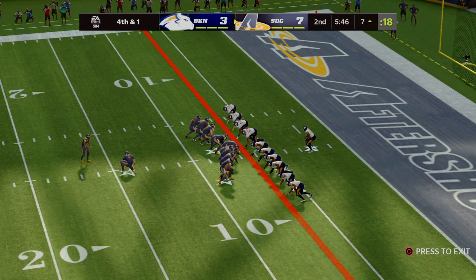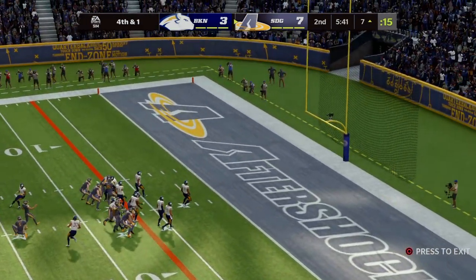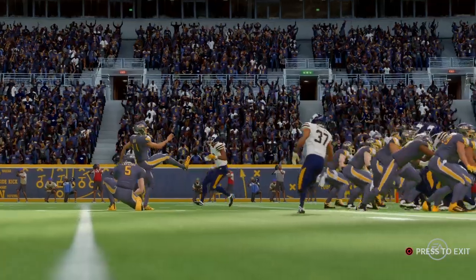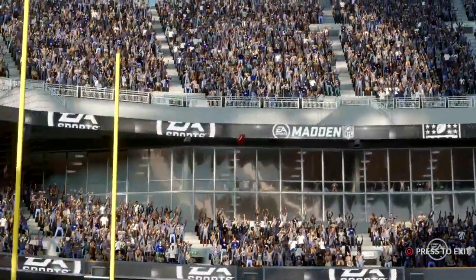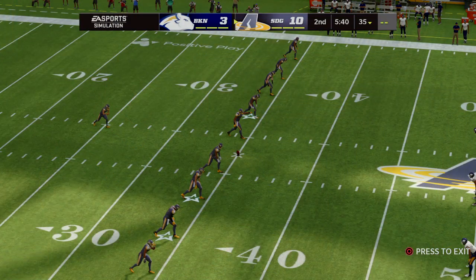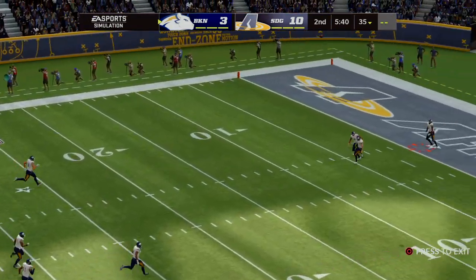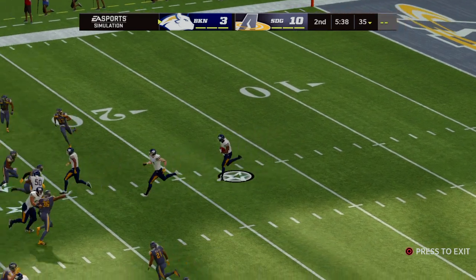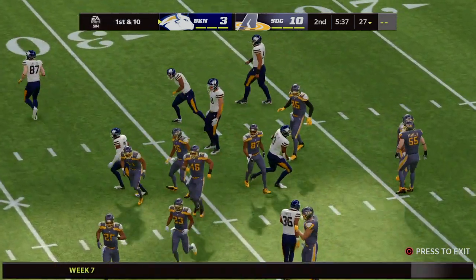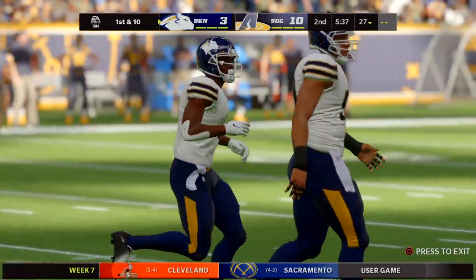This will be their first trip to the red zone. They've got a first and ten at the 15. They'll stick with the passing game — looking middle, and it's incomplete. Second and ten. They give it to the tailback, who's taken down at about the 11. This will be the eighth play of the drive. It's third and seven. Looking to throw to Moore, and this pass is broken up. The contact was well-timed, and now it's fourth down.